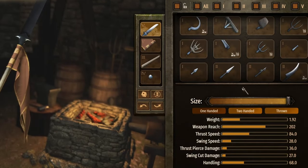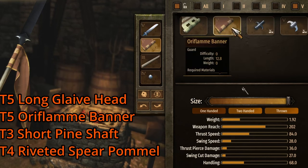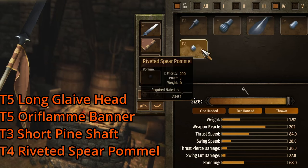If you want to invest just a little bit more, you can get one worth over $20,000 to sell. That just takes two fine steel, a steel, and one hardwood — still almost just the cost of a Puji or a Throwing Dagger if you refine up two fine steel. You'll use the Tier 5 Long Glaive Head, the Tier 5 Ore Flame Banner guard, the Tier 3 Short Pine Shaft, and the Tier 4 Riveted Spear Pommel. This is an amazing one if you have fine steel and steel sitting around to make a boatload of money selling.